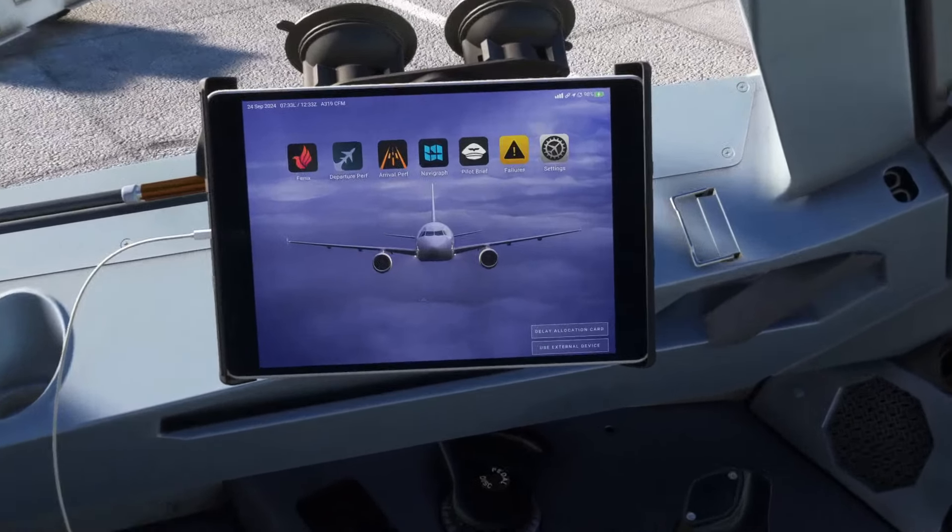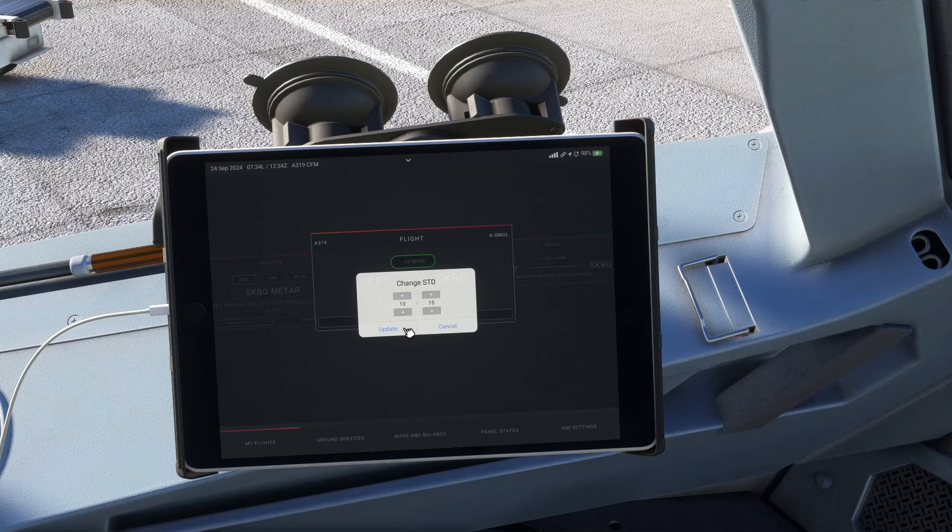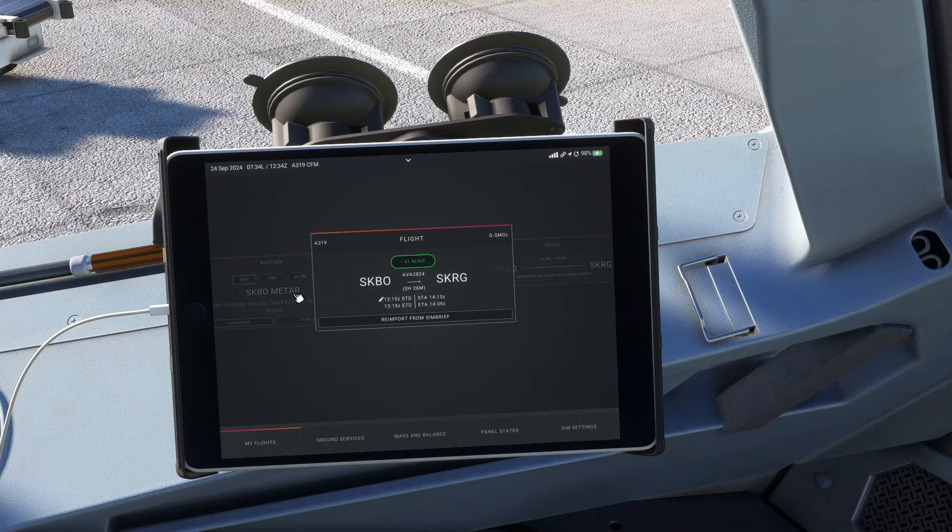Nos sentamos. Una vez sentados, vamos ahora al EFB, a nuestro precioso EFB. Me está yendo mal en FPS aquí ahora. Vamos a importar nuestro plan de vuelo. Salimos en 26-27 minutos.